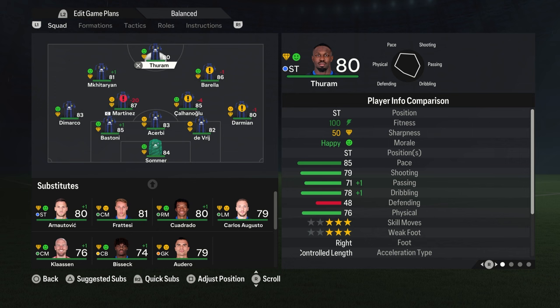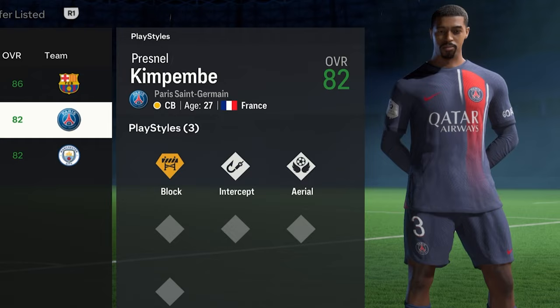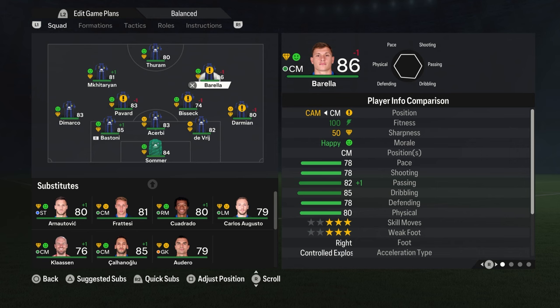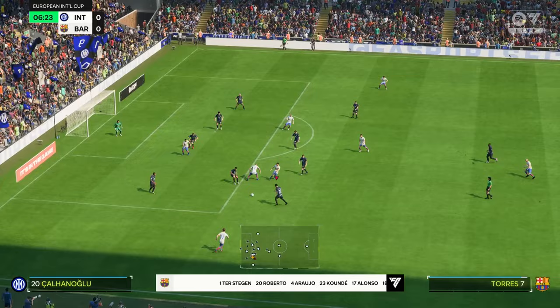You'll probably want all three of your defenders to have at least the block playstyle, even better if you can find three with the plus version. Here we've gone with Araujo, Guardiola and Kimpembe and this would make an absolute elite Catenaccio style team. You should also definitely have a sweeper keeper comfortable playing off his line. Dino Zoff did this in the Inter Milan team and he was a big part of Italy going on to win the World Cup.